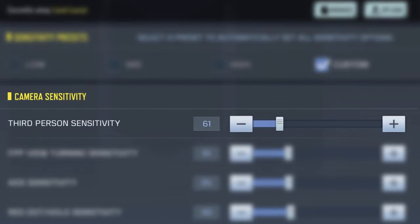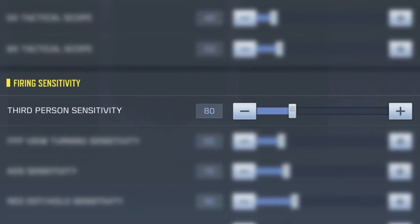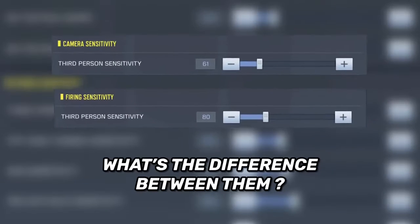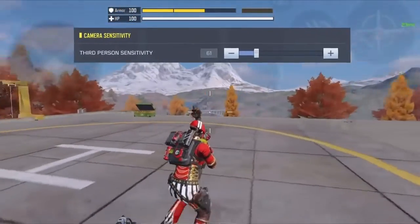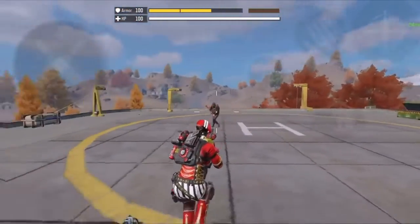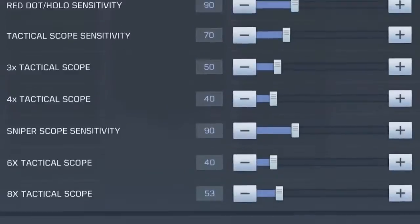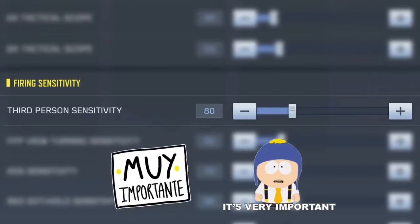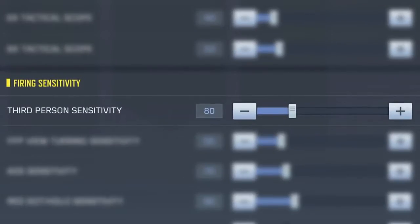There are two third-person sensitivities. The first one is under camera sensitivity and the other one is under firing sensitivity. The third-person camera sensitivity controls the hipfire aim speed when you're not shooting — you still need to adjust it a little bit, but it's not that important. What we're interested in is the third-person firing sensitivity, because this one controls the aim speed when you're actually firing your gun with hipfire.